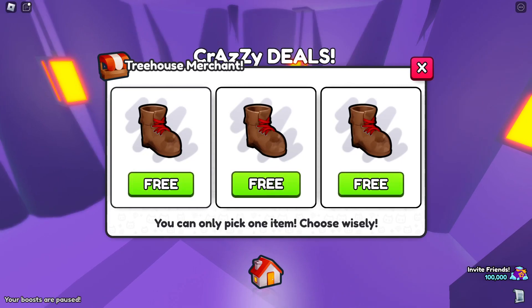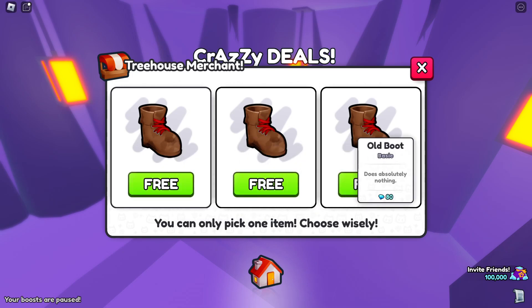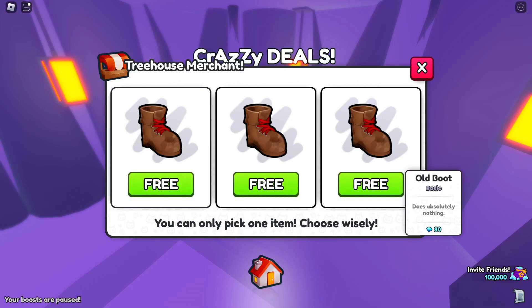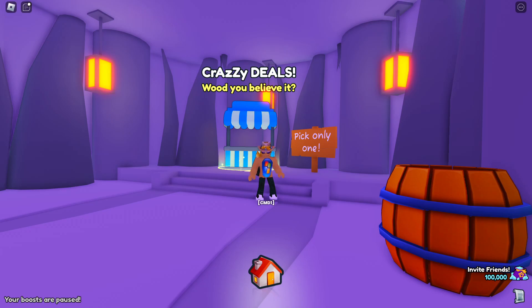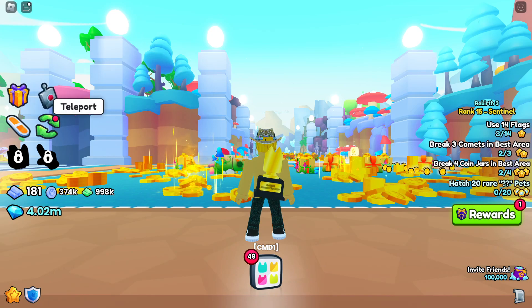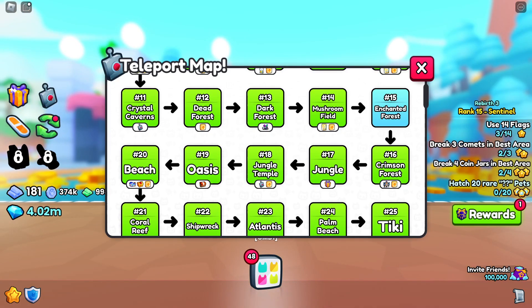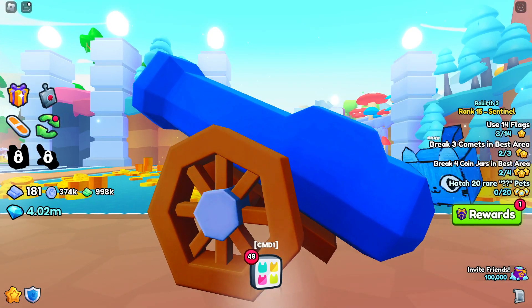That was such a scam! Warning: don't do the treehouse one again — I got a boot, a boot, or a boot. I guess I'm choosing the boot. So if you haven't done this yet and you want to do it once, pick the old boot if you want to do it again. Now I'm curious to see if I get the same every time. I do have one more key guys — we're gonna go to Wild West.